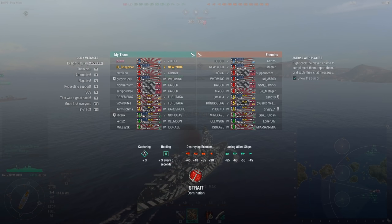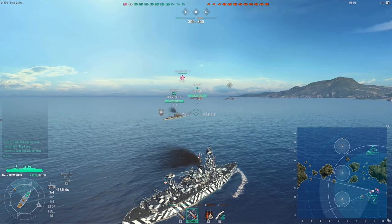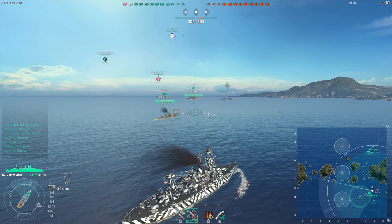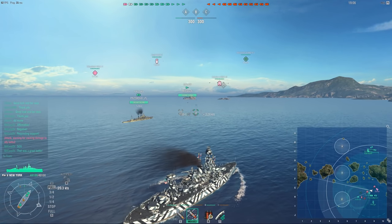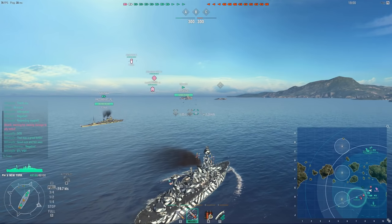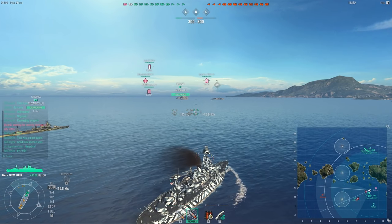Much like most of the line, pretty much all the way until you reach tier 8, the American battleships are very slow but quite well armored and are supposed to be played as brawlers. They usually have an edge over their Japanese counterparts in terms of turn speed, armor, anti-air, and sometimes even healing. For example, the Colorado heals itself exceptionally well compared to pretty much any other ship, which is why it has so much less HP than the Nagato.